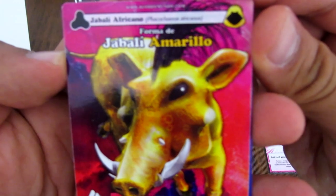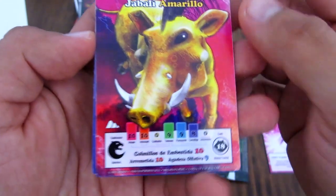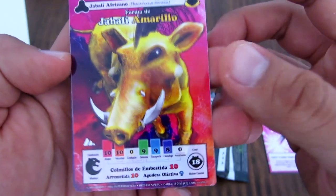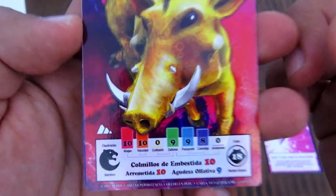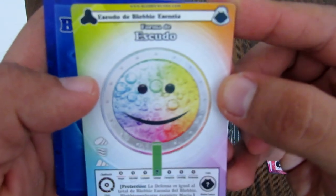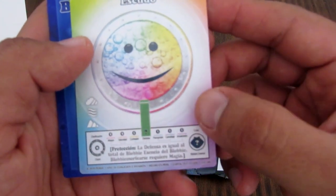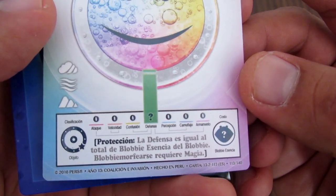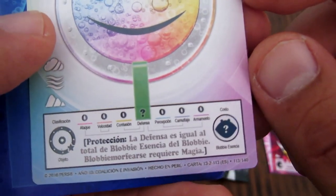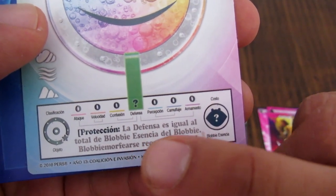Esta es una nueva forma: el jabalí africano, el jabalí de la verruga. Es amarillo — mi color favorito. Es una forma que necesita 18 de blovicencia; aquí están sus estadísticas. No es mágica. Además tenemos el Escudo de Blovicencia, que te da blovicencia y es mágica — tiene el símbolo de magia, así que se activa con la magia. La defensa es igual al total de blovicencia del Blobby. Blobby morfearse requiere magia, para convertirte en esta forma requieres magia.